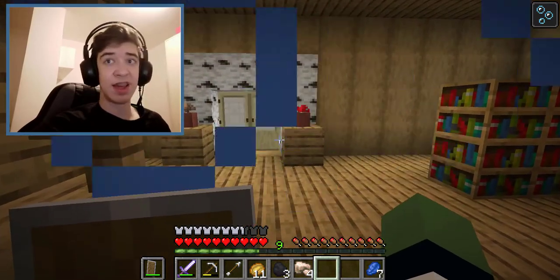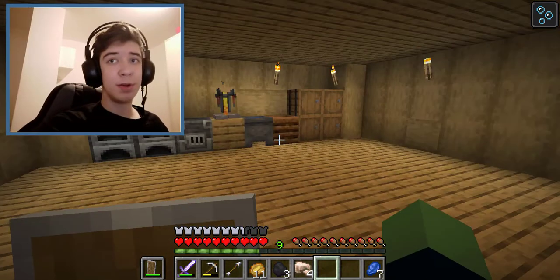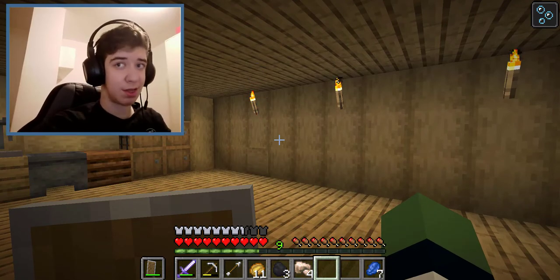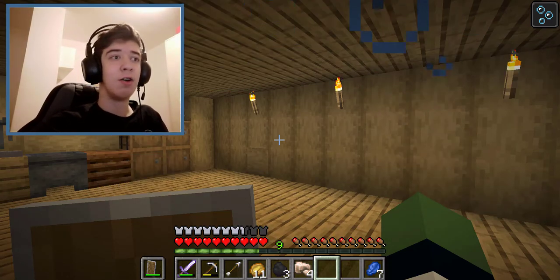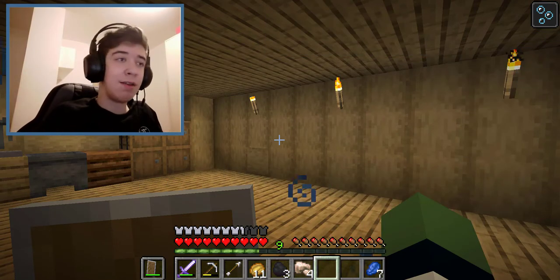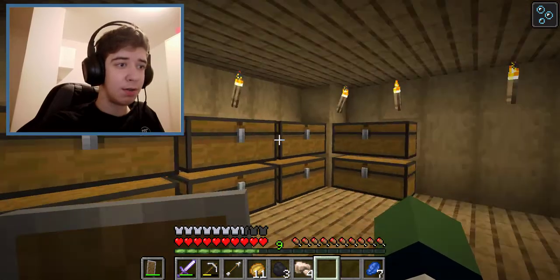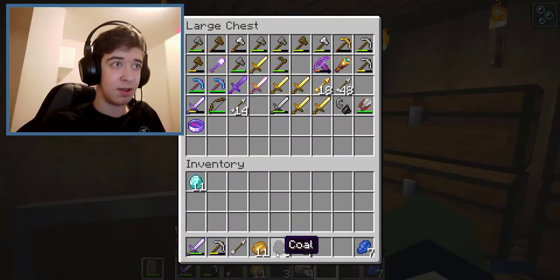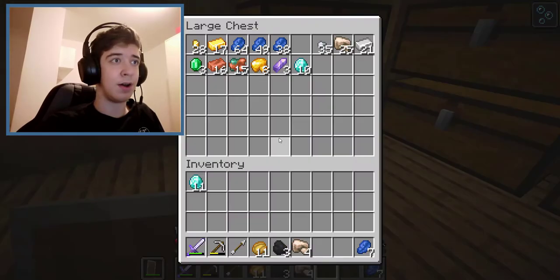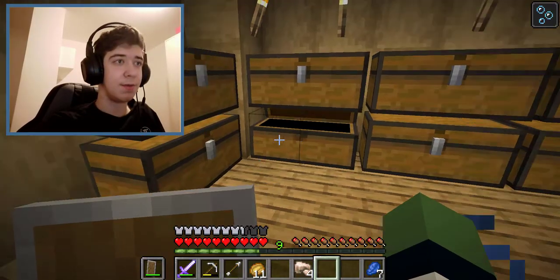I also discovered that in my nether there is another fortress — in a very dangerous place but I'm going to visit it. It's basically in the opposite direction from where I go to the piglin bastion. The piglin bastion is on the right side when I enter my nether portal, while the nether fortress is on the left side.